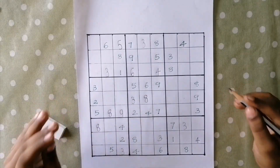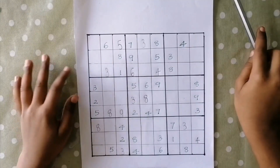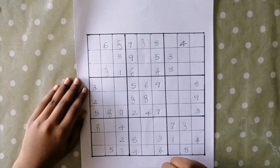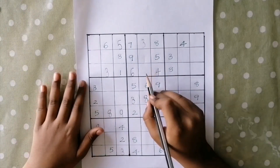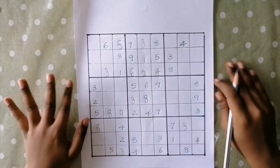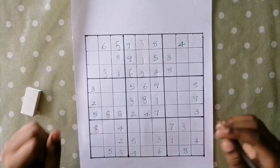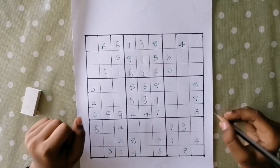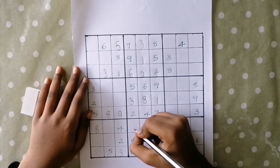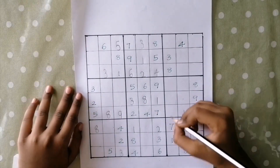We use trick number 2 when 2 or 3 cells are empty in a box, row, or column. Let's fill this box first as only 2 cells are empty here. The missing numbers are 1 and 2. We can't write 1 here because it's already present in the same row. So we'll write 1 here and 2 here. Let's finish up this box — the missing number is 1 so we'll write 1 here. The missing number is 2 so we'll write 2 here. The missing number is 1 so we'll write 1 here. Let's fill this row — the missing numbers are 1 and 6. We have to write 1 here and 6 here.